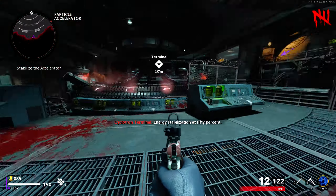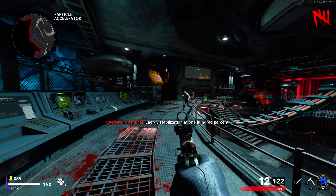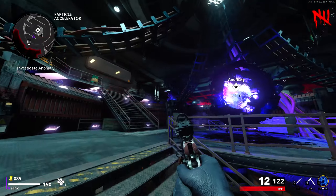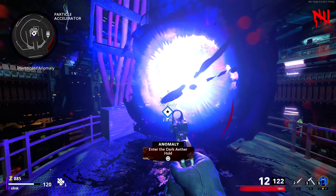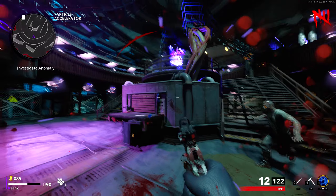Once you turn on the power, you're going to activate two terminals on each side of the particle accelerator room — there's the first one and there's the second one right there. Then head down through the middle stairs and you will see a dark aether portal open up. Activate it to go through, wait a few seconds, and you'll be in the dark aether state.